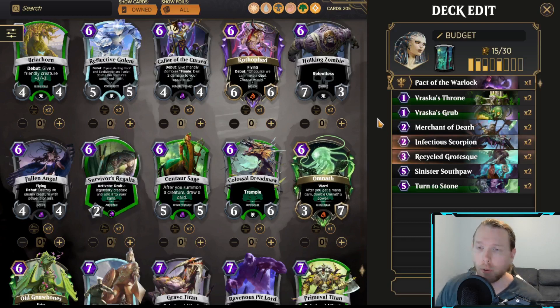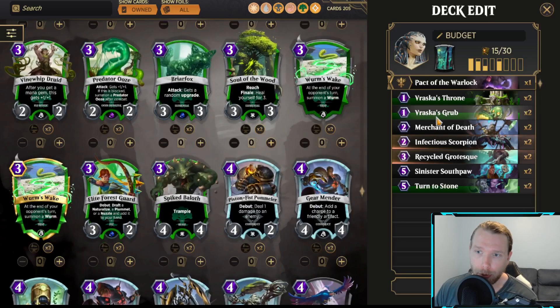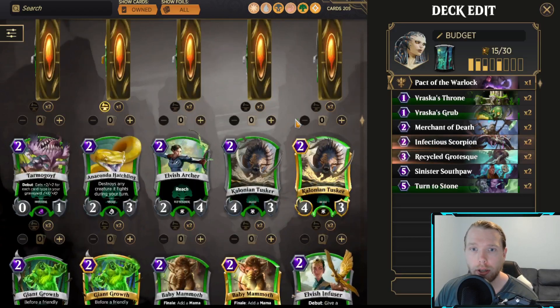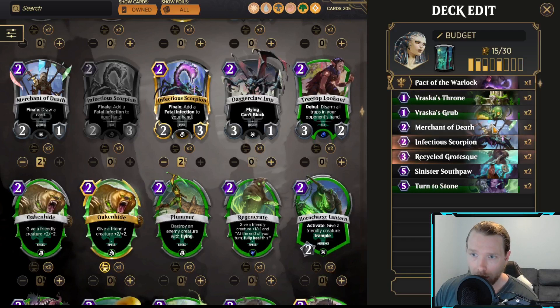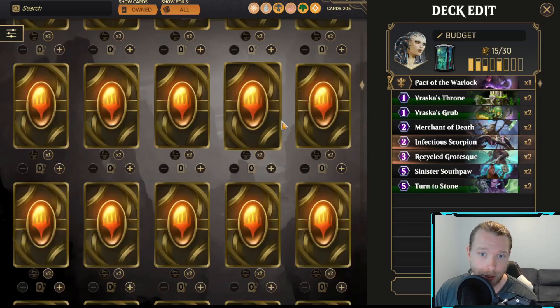So now we're down to 15 cards. Whenever I'm building a deck I think about what my game plans are against the three main archetypes — aggro, midrange, and control. Against aggro right now we're not doing too badly because we have Grub, Merchant of Death, and Infectious Scorpion all as two-drop early plays. So we're probably good as far as early plays go. Now let's look for win cons — we definitely need to add some.